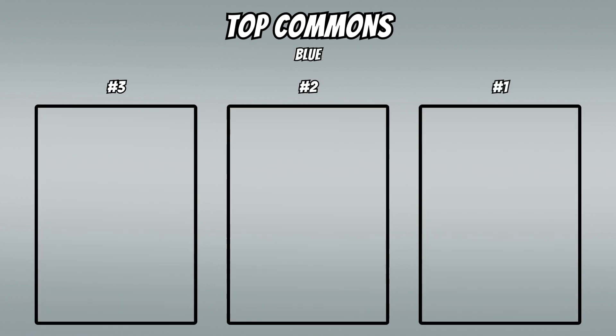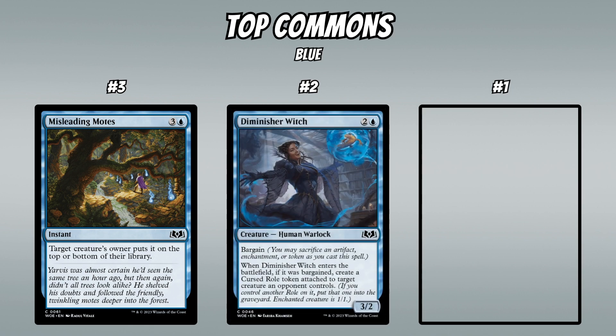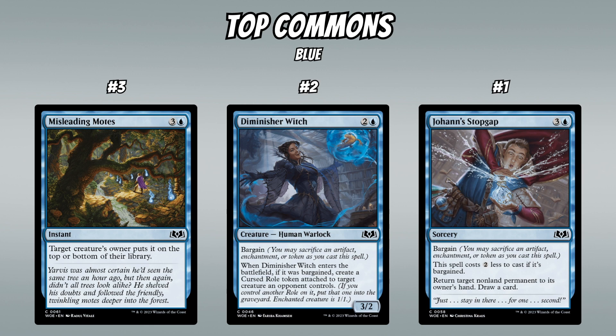In blue, at number three is Misleading Motes — I feel this kind of card underperforms, but I wasn't confident putting anything above it, and wouldn't be surprised if it gets knocked out of the top three within the first week. At number two is Diminisher Witch — a 3-mana 3/2 with upside, and bargaining away a token or food to turn an opponent's creature into a 1/1 seems like a solid deal. At number one is Jouhan's Stopgap — ideally you're casting this for 2 most of the time, and a sorcery-speed bounce spell that draws a card has been performing well lately.